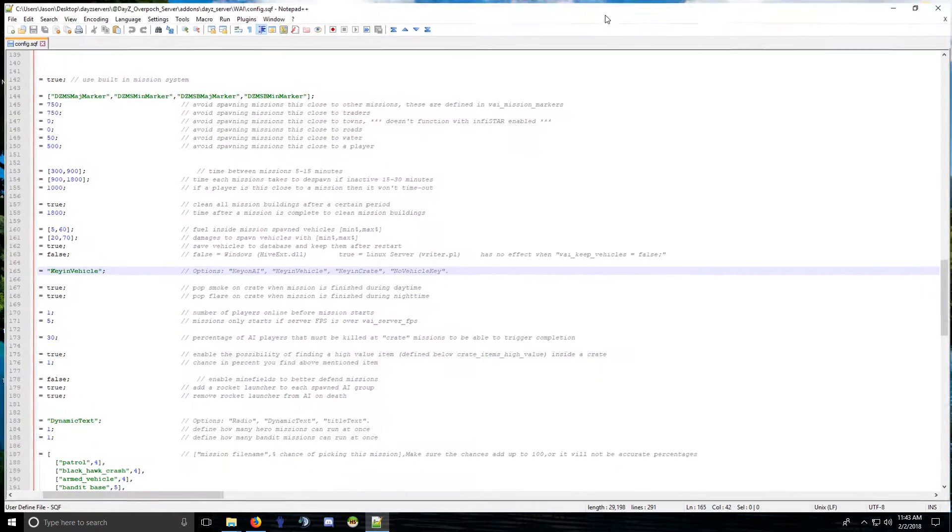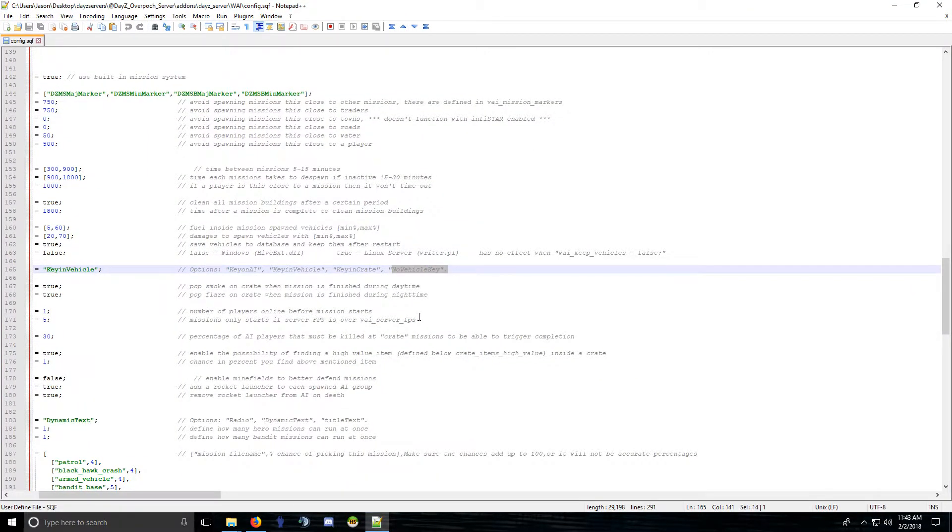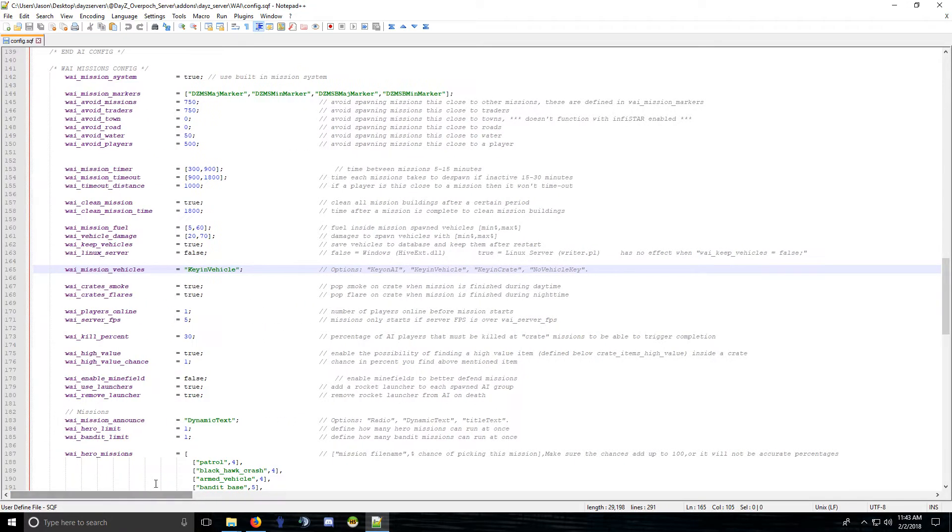There are two new options for mission vehicle keys. You can set no vehicle key, put the vehicle key in the crate when the mission completes, put the key in the vehicle's gear so the mission vehicle is unlocked and the key is inside, or you can put the key on the AI.